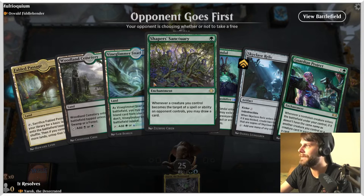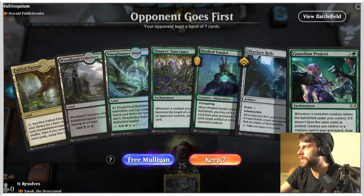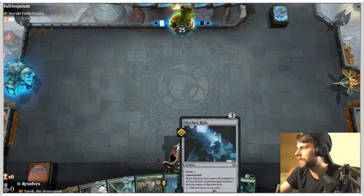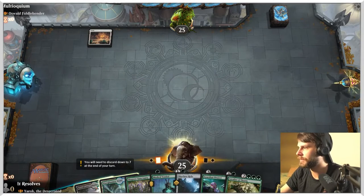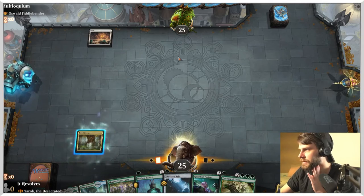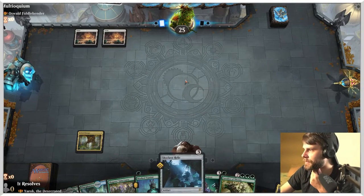Here we are for game number two. I think this hand is a keep - it's a little bit of an odd one for sure, but we've got a couple early plays which is good. We've got the Sanctuary plus the Relic here, that will be helpful. I think the play is this first. We don't have an untapped land, which is a little annoying, but that Relic is hopefully going to help us get to wherever we need to be. There's the Fiddlebender - sacrifice an artifact, search a level for an artifact. Oh, very cool - Tinker-esque. That's actually quite scary.